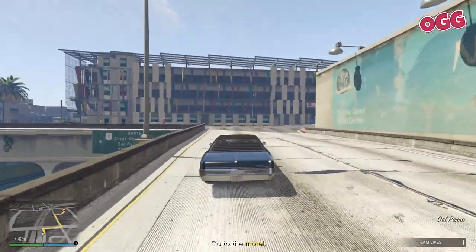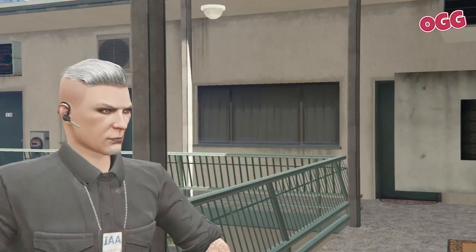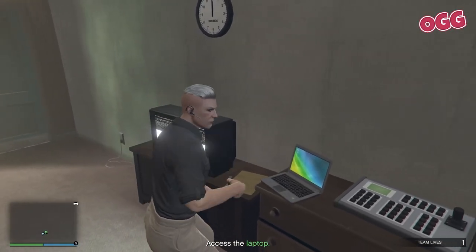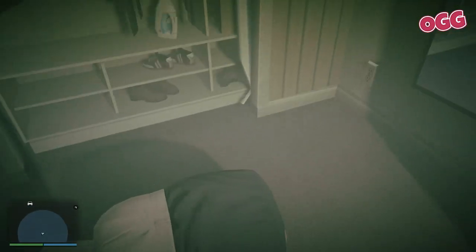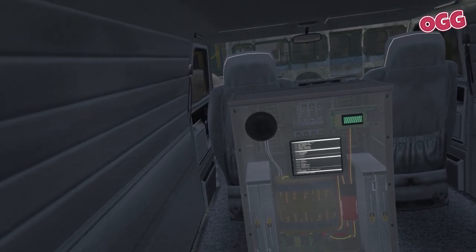You can just pull straight up here — you won't be ambushed, it's all good. Once you're in, head over to the laptop and fire it up. Again, you'll see a prompt on the top left. You'll get a quick cutscene, then you'll wake up in the back of a van with a bomb to defuse.